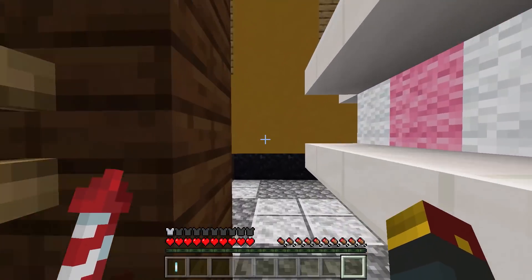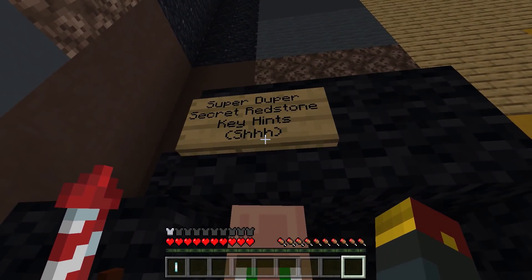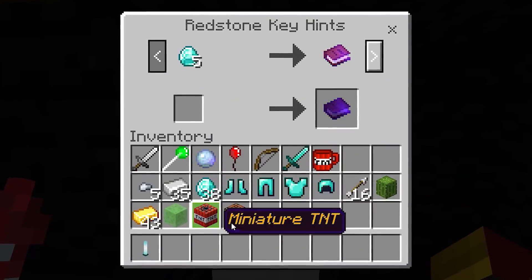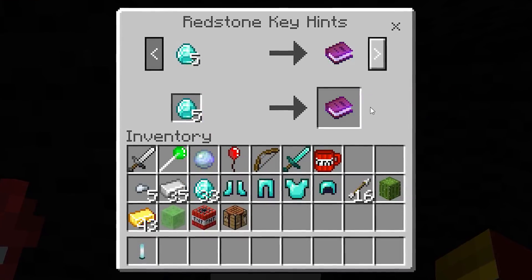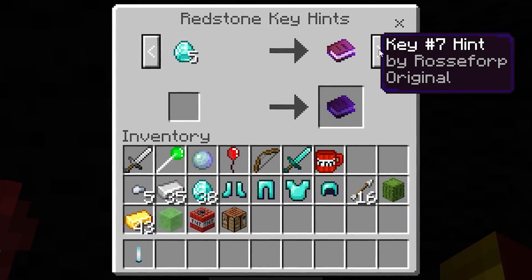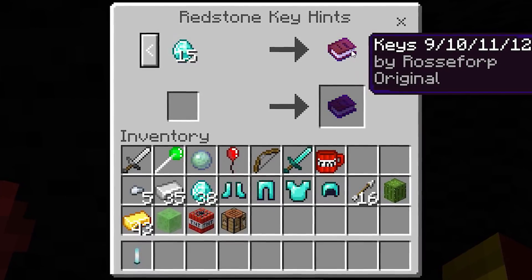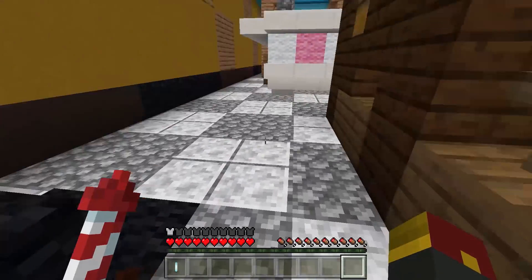There is one final thing — hidden in the very back corner of the shop is another special villager who will sell you hints for redstone keys. If you're having trouble finding where to get all the different keys, you can pay 5 diamonds for a hint for key 1, key 2, 3, 4, 5, and so on. You'll actually get hints for keys 9, 10, 11, and 12 all for the price of 15 diamonds — save 5 diamonds on that, not bad.